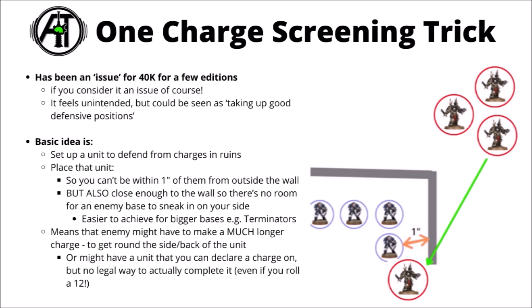Basically, you'd have to do something like the Terminator on the bottom right of those three here, moving to contact the Scouts at the bottom end of the ruin — potentially a massively longer charge than they otherwise would have had to do, just literally because the Scouts are so close to the ruin that they prevent the models crossing it, but also not so close that you can fight across it.